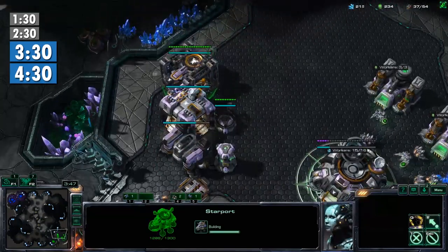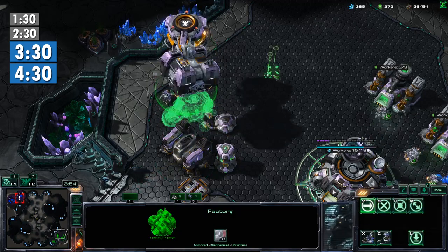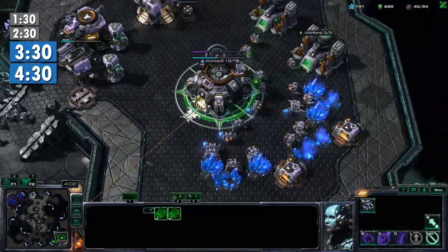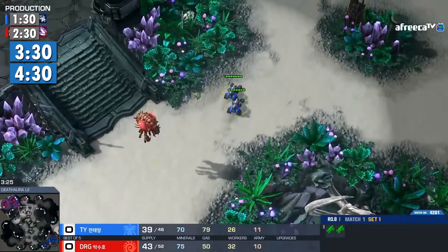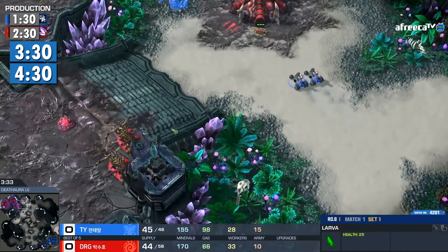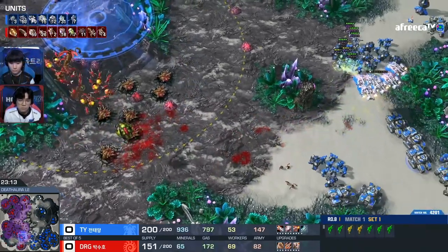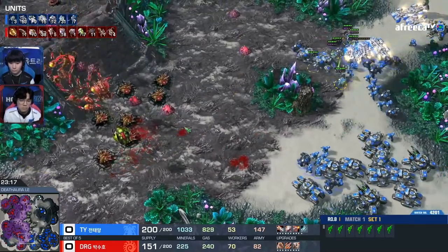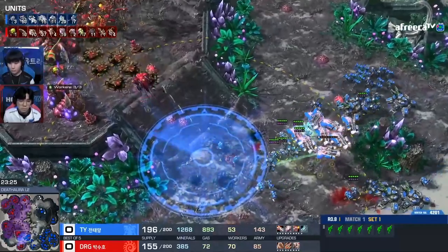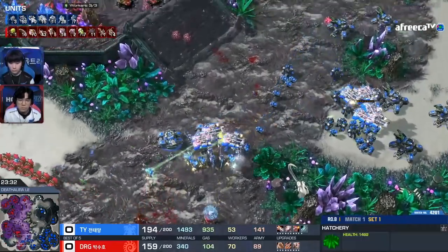3:30 and 4:30 are great times to follow up on your initial scouting and confirm even more details about your opponent's strategy. Against a standard Terran build, their starport should be finishing up around this time — what are they using it for? Are they adding an armory, a fusion core, or just more barracks? You'll also want to look at whether they've taken their third base yet. If they're still on two bases after four minutes have passed, there's a high chance they're planning some sort of timing attack. Scouting is a process that continues throughout the game — knowing what's going to happen won't necessarily help you unless you know how to respond.